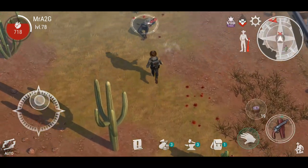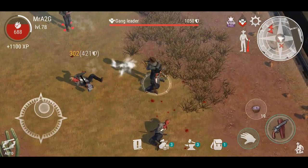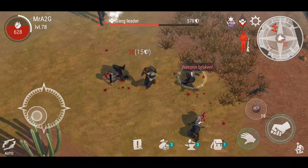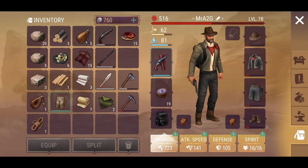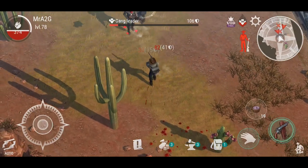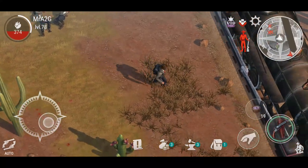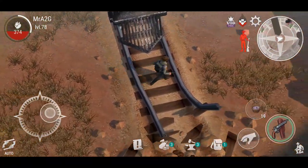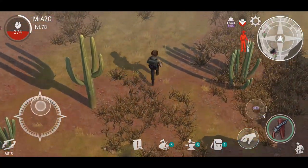Take out the aggressor, the thug, the other thug, gang leader. There was someone else there — a sniper. What are you doing, sniper? Come back here. He took off on me, he's hiding. Better heal up.